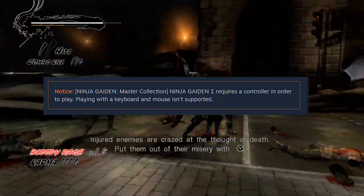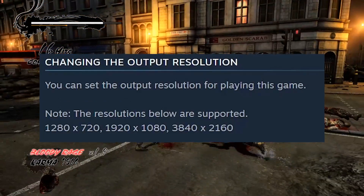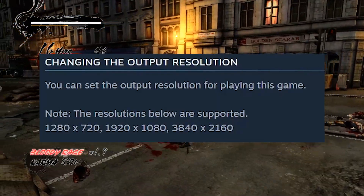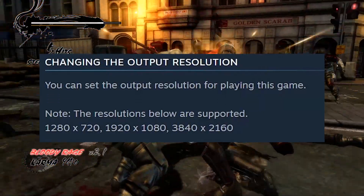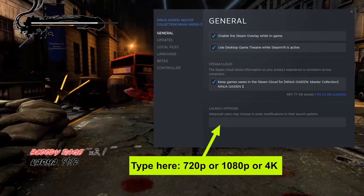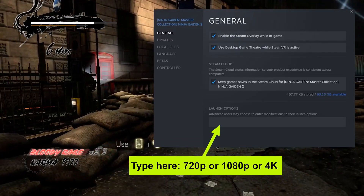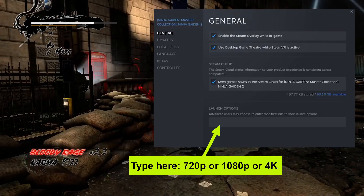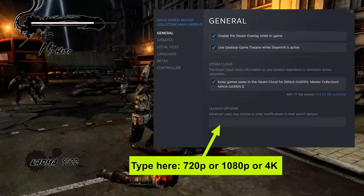And yeah, there's one more thing. It doesn't support 1440p. You either have to play on 720p, 1080p, or 4K. And of course, you're gonna have to go to Steam Properties to change the resolution, because it doesn't have any graphics settings.